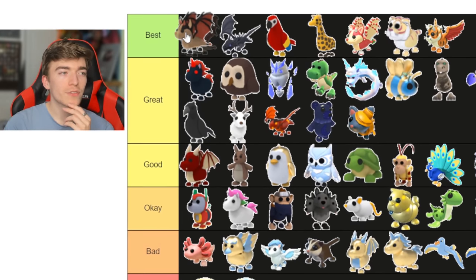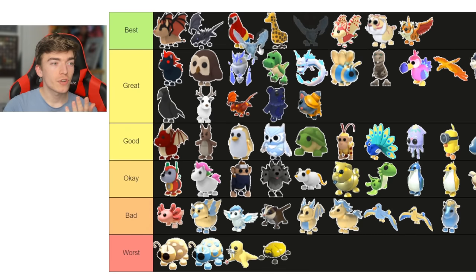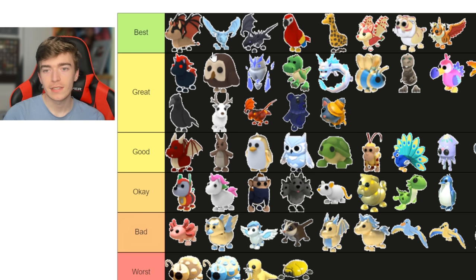The straight up normal bat dragon — that's definitely got to be the best of the best. Same for the frost dragon. I actually don't have a frost dragon in Adopt Me anymore — I gave them all away and traded them.